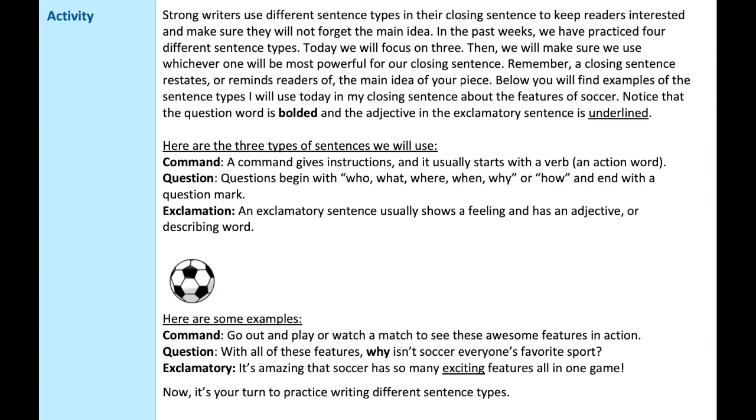Now let's look at what we're working on today. There are two parts: first we're going to look at different sentence types — this should be a review because we talked about it a lot in second grade — and then we're going to plan our writing to answer the prompt. Strong writers use lots of different kinds of sentences; they don't want every sentence to sound exactly the same. There are three big sentence types: commands give instructions and often start with an action word. If I say 'stand up' or 'pass the bread please,' I'm giving a command — telling you what to do.